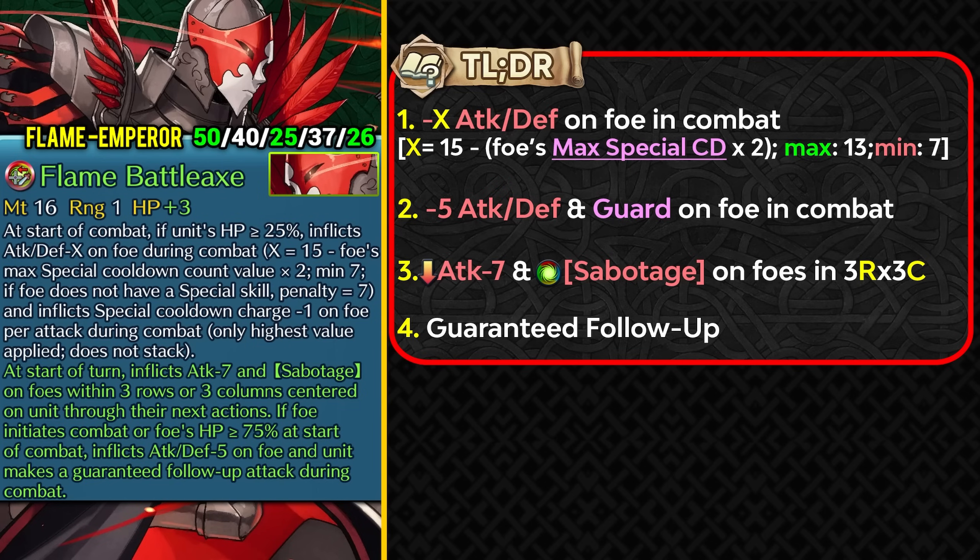Flame Emperor gets a pretty nice weapon refine for a grail unit — Flame Battle Axe. It inflicts minus 6 attack and defense debuff in combat, and the debuffs depend on the foe's maximum special cooldown count multiplied by 2 then subtracted by 15. Against an opponent with a 1-cooldown special you get minus 13 attack and defense debuff, which is really strong. At minimum you get minus 7 attack and defense debuff, stacking well with the additional minus 5 attack and defense from the refine.